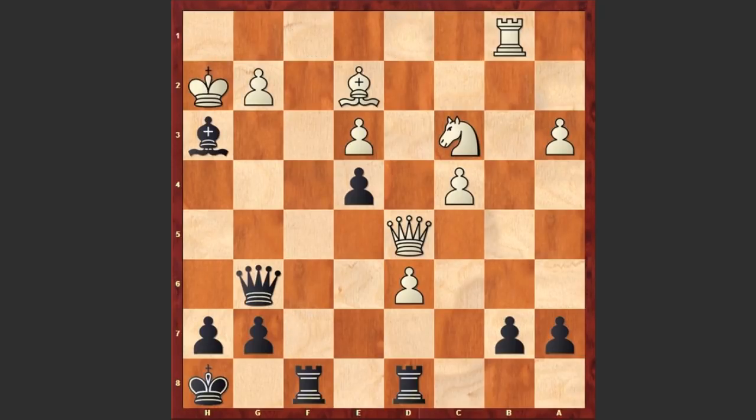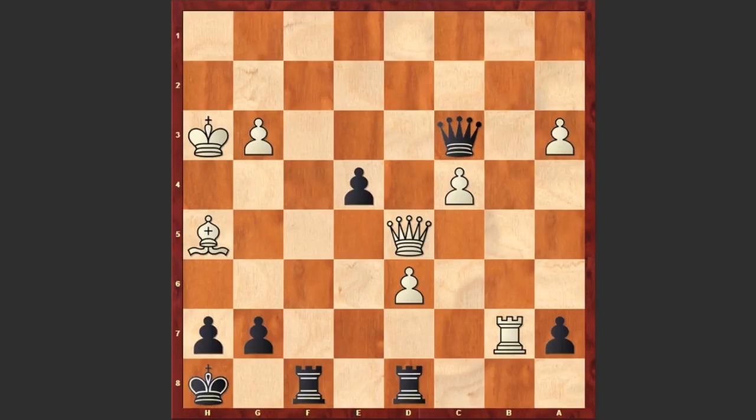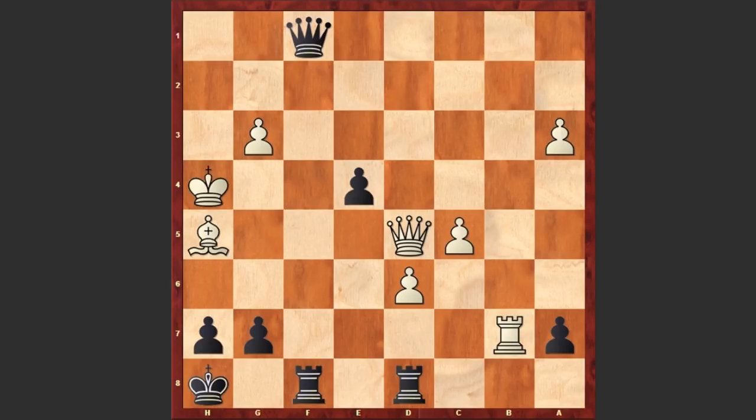After bishop takes h3, we first see queen d5, queen g6 — creating a very dangerous threat of queen g2 checkmate. King takes h3; again g takes h3 can be met with rook f2, and white king can get checkmated. That's why we see king takes h3, queen h6 check, bishop h5, queen takes e3 check — this queen is simply grabbing everything on its path — queen takes c3, rook takes b7, queen f6, c5, queen f1 check. Black is simply exploiting the fact that the white king is exposed.